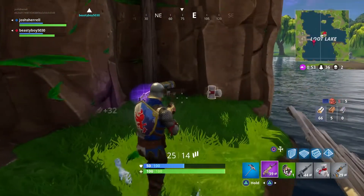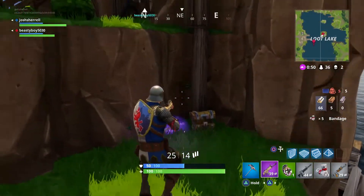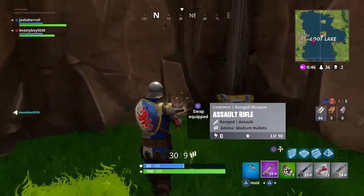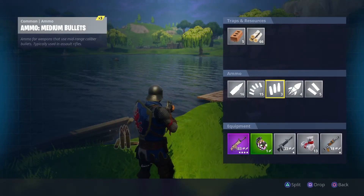If you get this chest — as you can see my friend is gonna come over here — I got a purple scar, boogie bomb, bandages. You don't really need bandages. As you can see, I already have two kills and I'm pretty sure he has at least one kill.